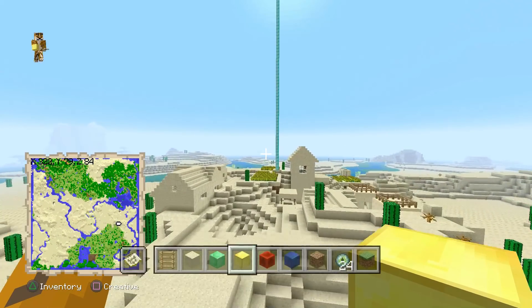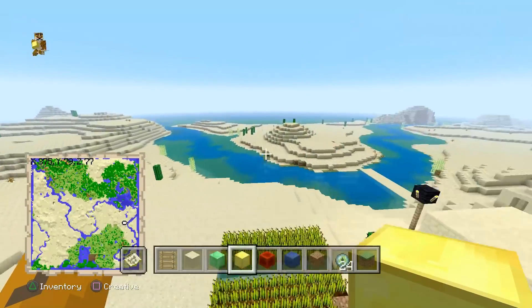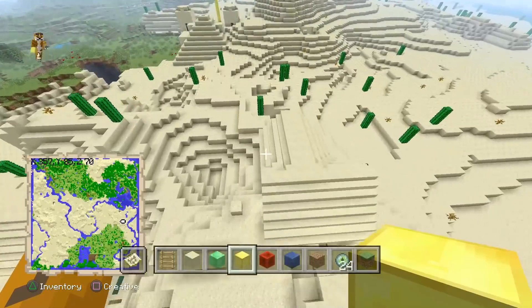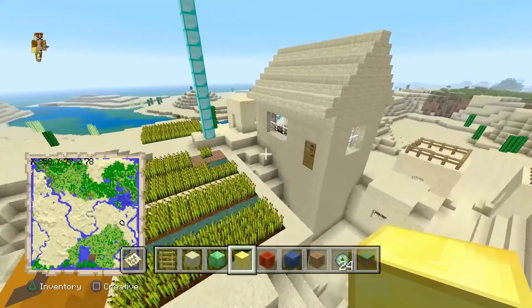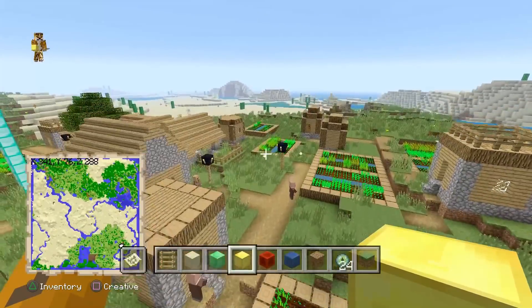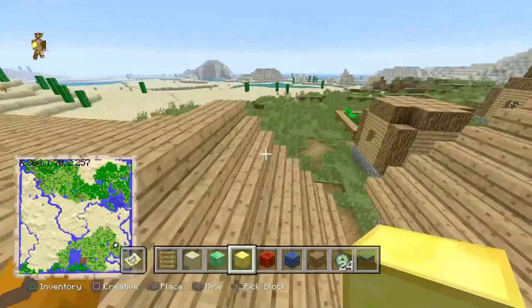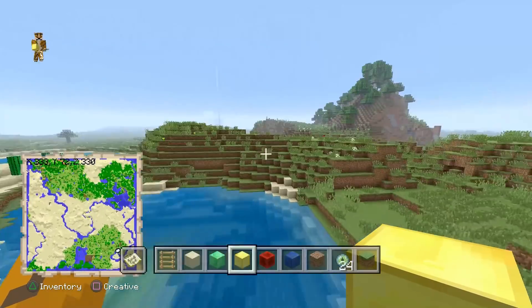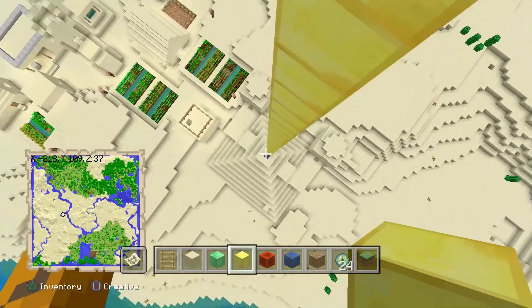Right here we have the sixth village, which isn't that great because it doesn't have a blacksmith, but you can come here to get the crops. Here's the seventh village — you can get crops from here too, and it's still worth it for extra food. You can probably build something really big with all of it.